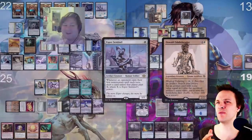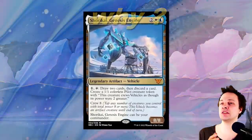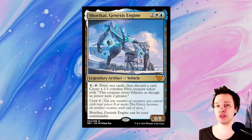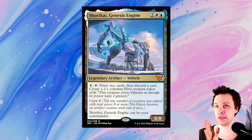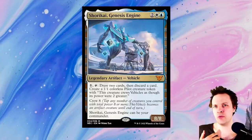But honestly, why would you consider building this? It only has two colors — white and blue — which are definitely lacking a lot of combo potential. But the Genesis Engine actually has a lot of cool things going for it. The biggest one, in my opinion, is that it's a white commander that is not a creature. It says right down there: Genesis Engine can be your commander without being a creature.